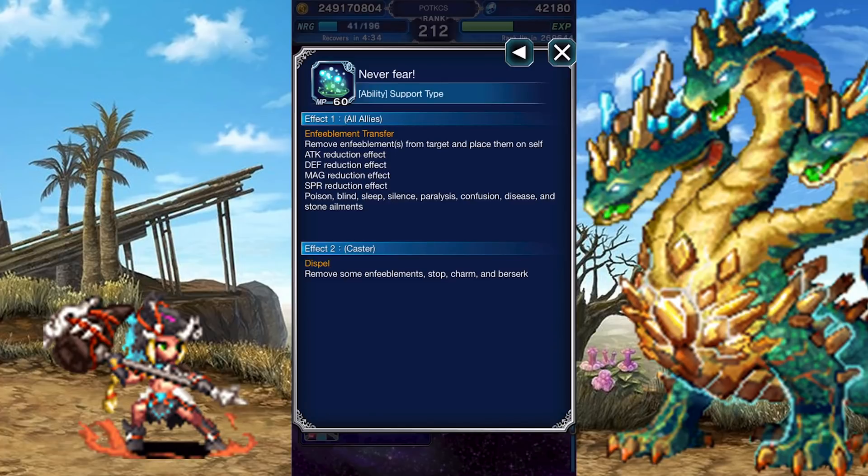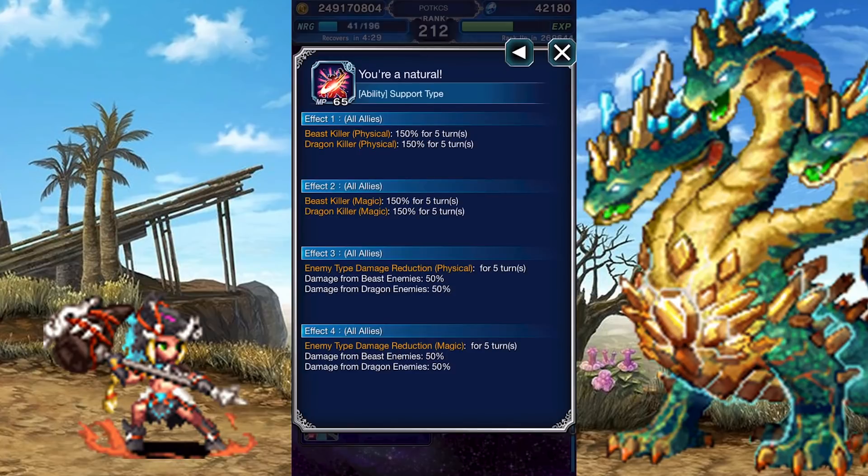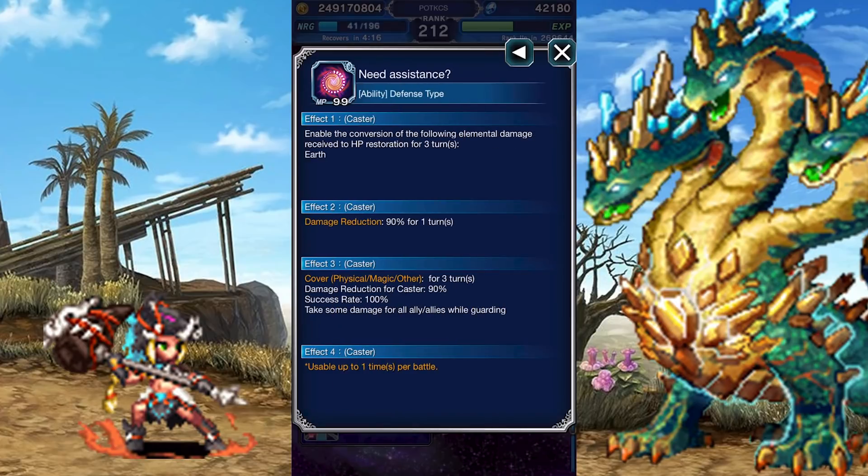While this is pretty debilitating for a tank, it also dispels her right after. When the morale gauge is higher than 120%, she has access to Eura Natural, which grants her team a powerful double beast and dragon killer, and gives them a 50% physical and magical mitigation buff against beast and dragon enemies. If your morale gauge is lower than 50% and you somehow haven't lost yet, she's got Need Assistance, a one-use-only ability which lets Maeve absorb earth attacks, grants her a 90% general damage mitigation buff, and activates the strongest ultra cover you've ever seen, protecting your team from all types of attacks.